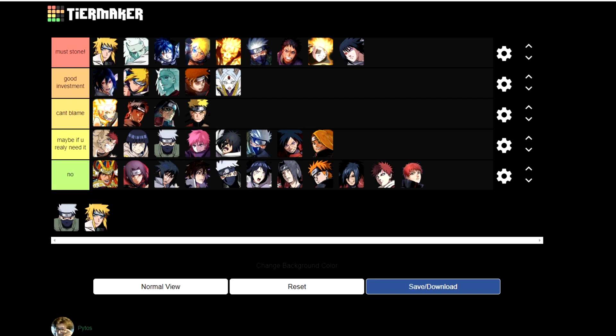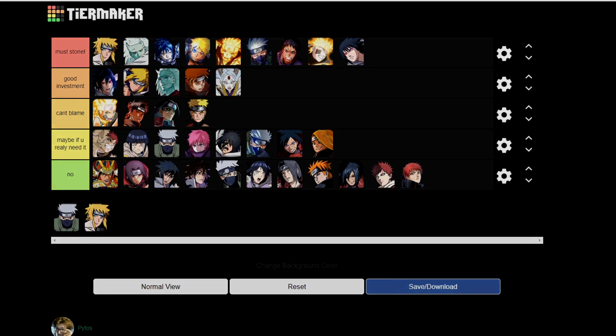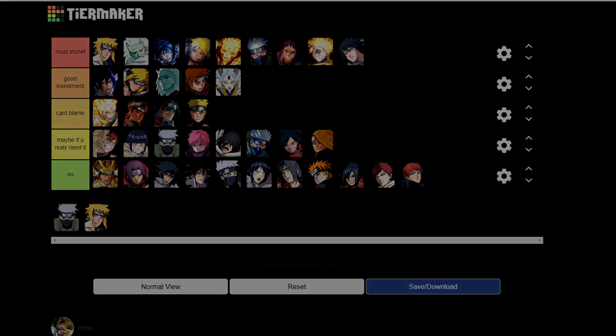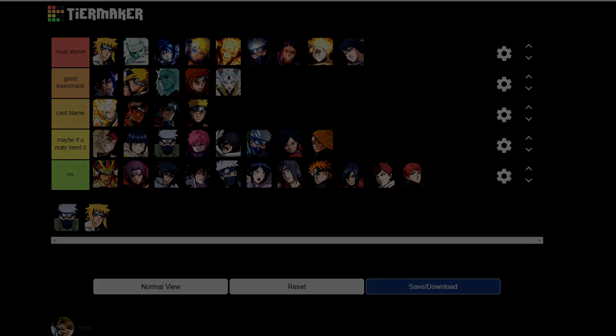This is my tier list on who should you use acquisition stones on. The first two columns — Must Stone and Good Investment — are the best units to invest in. Focus on those first if you're lacking good PvP and PvE units. For the last three columns, I would prefer that you save your stones until the New Year's banner and not invest in those units right now. I can't guarantee this is 100% the best tier list — it always has some mistakes and someone will disagree — but I believe it's pretty solid and will be really helpful for you.